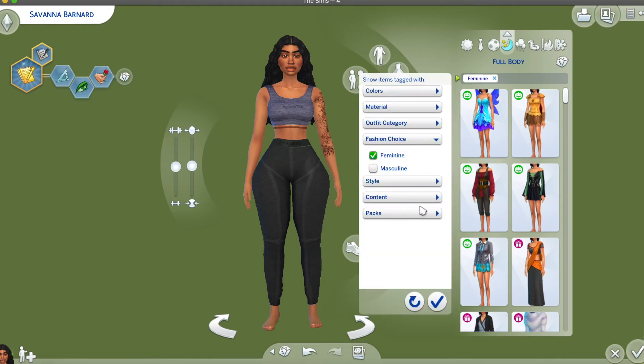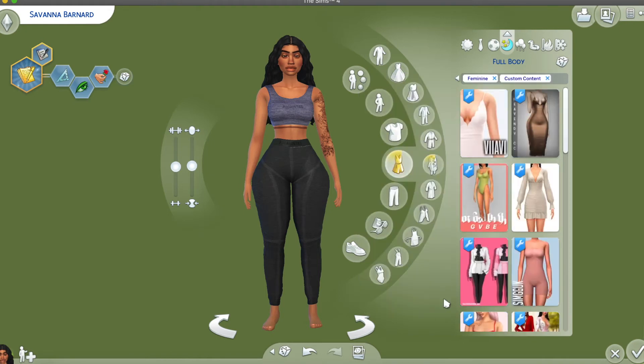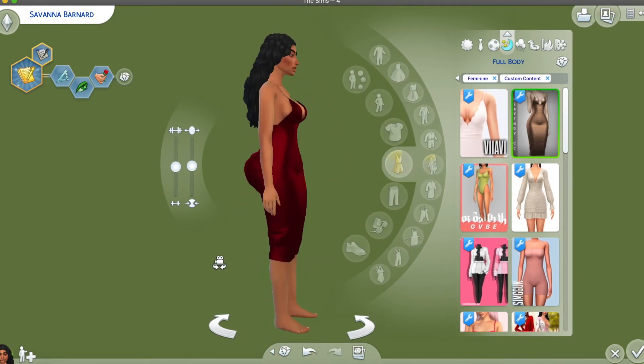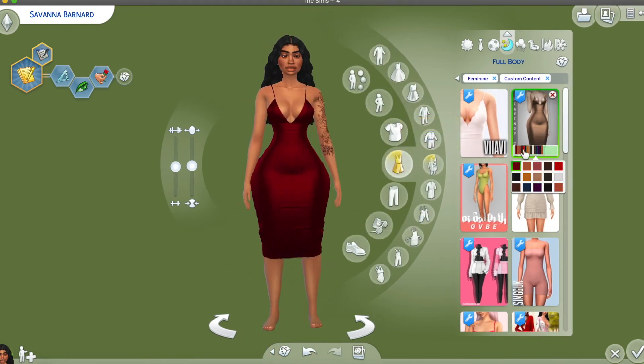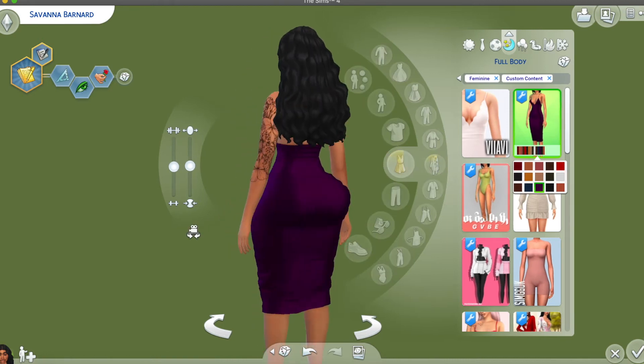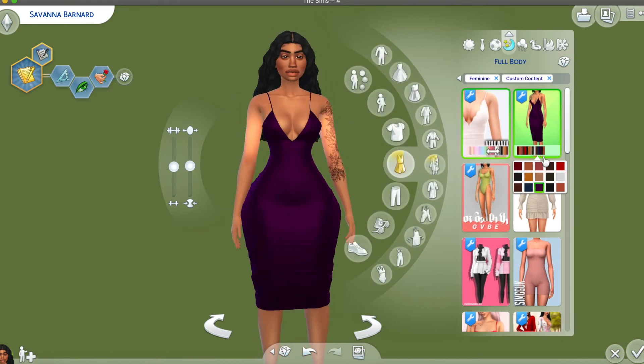Now let's go to full body. I have a couple of jumpsuits and a dress to show. This is the dress the sim had on in the beginning. I don't know what the dress is called, but by the time this video is uploaded the link should be in the description.